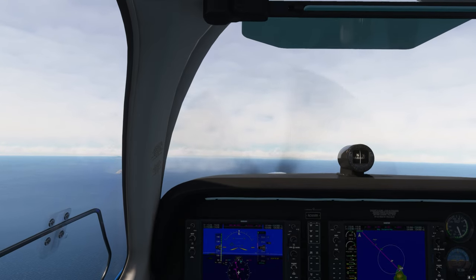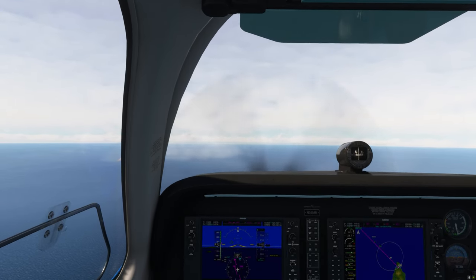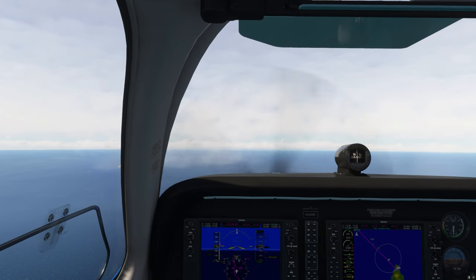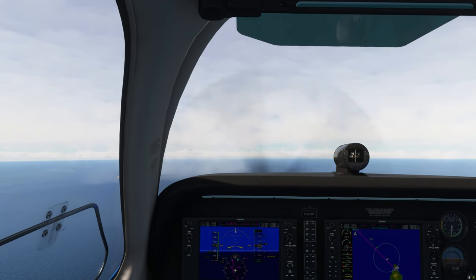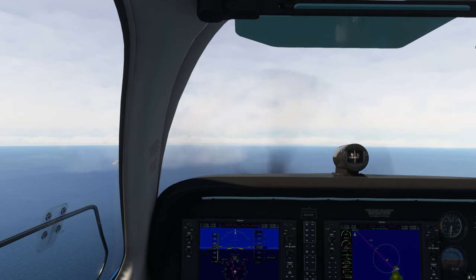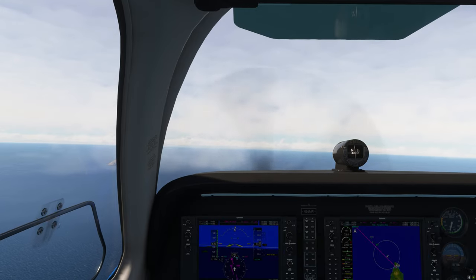We're 50 feet below cruise altitude, so push the nose over, pull the props back. I'm going to go 23 squared — 2,300 on the prop, 23 inches of manifold pressure. Let's start trimming.